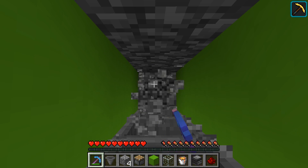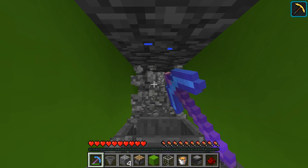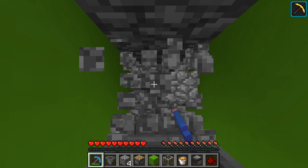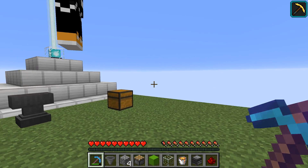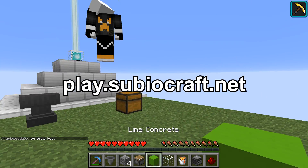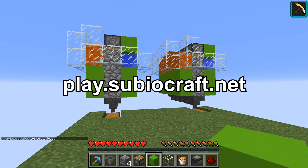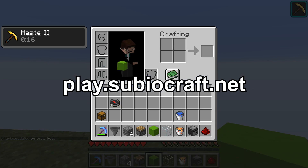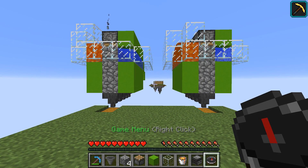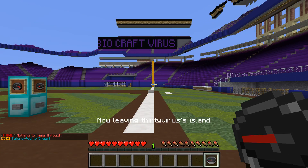So that is it for this tutorial, guys. Leave a like down below if you enjoyed — this is probably the easiest automatic cobblestone generator you can make. Also, if you want to play some skyblock for yourselves, make sure to check out play.subiocraft.net, which is the server I am recording this on right now. We have a lot of cool features, such as the game menu compass that brings you to and from the survival world.